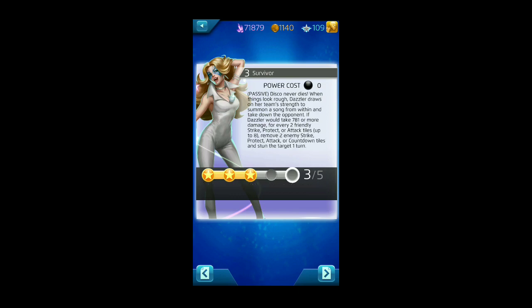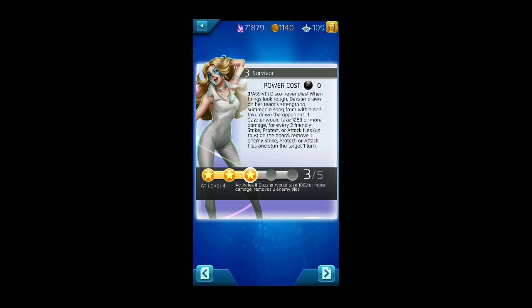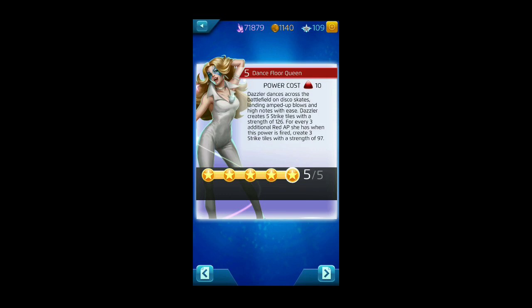Dance Floor Queen, for 10 red AP, creates five strike tiles of strength 126. For every three additional red AP she has when the power fires, it creates three more strike tiles at a lower strength of 97. This will help trigger her passive by populating the board. It doesn't specify the color of tiles created, so it's random.